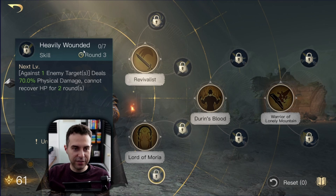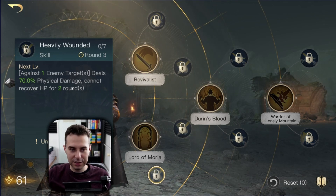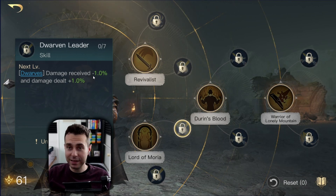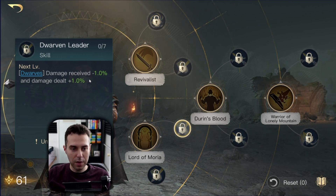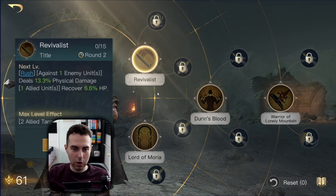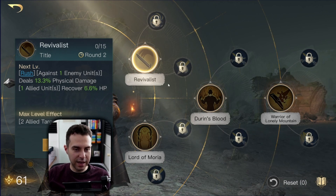Then we have Heavily Wounded just to have some anti-healing ability — you can put one point into it and be done. Then Dwarven Leader is nice: it gives you more damage mitigation for your Retaliate army and also a bit more damage. When you max it out it's 7% damage mitigation and 7% increased damage for your dwarven army.